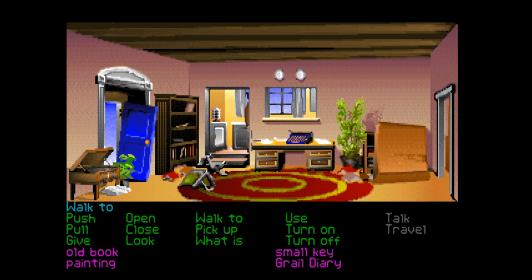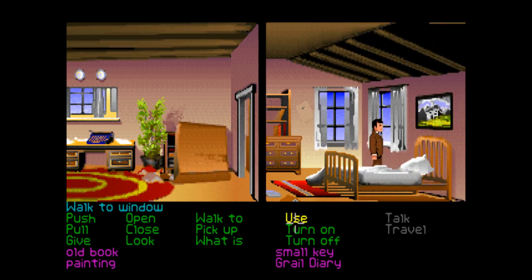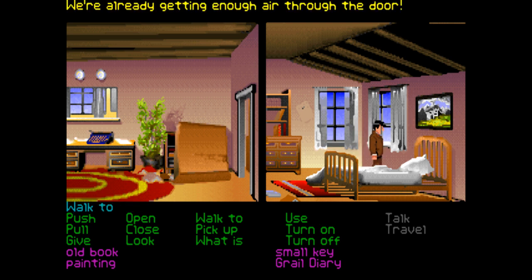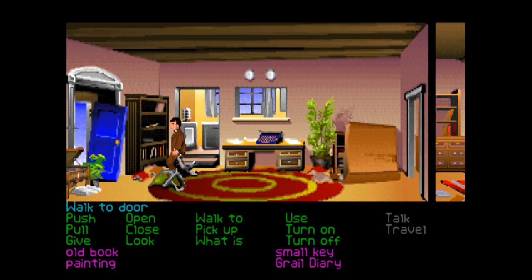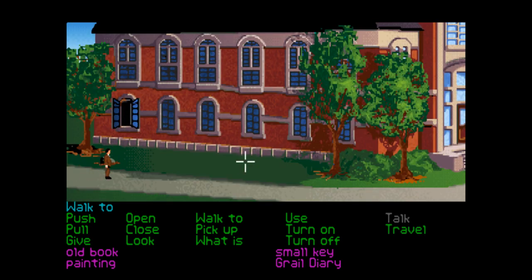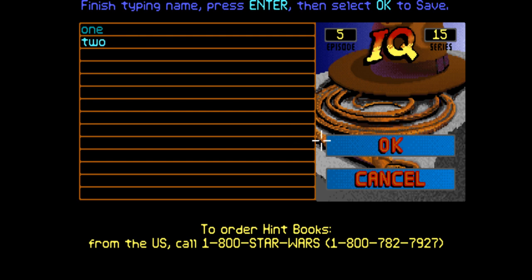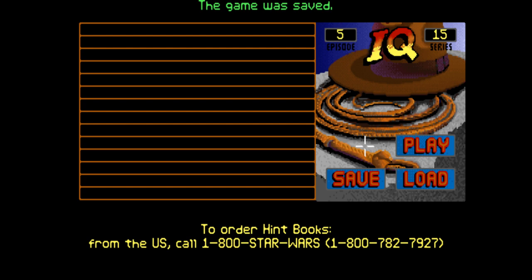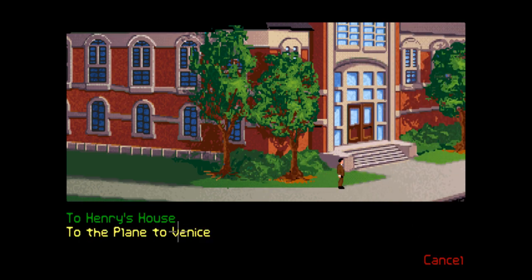Is it time to head to Venice maybe? I feel like the game would prompt us if we were supposed to go to Venice, but maybe not. We can't open these windows - we're already getting enough air through the door. I honestly don't know, maybe it is time to head to Venice. We'll go back to the college and save the game first, just in case we hit a dead end. Let's try to go to the plane to Venice.